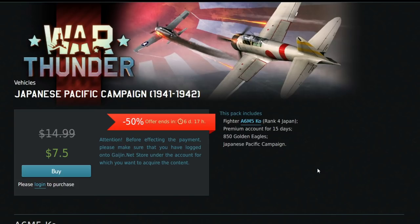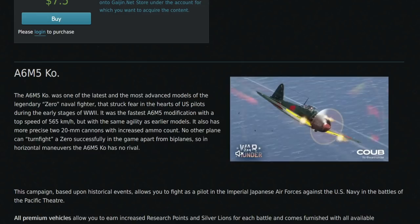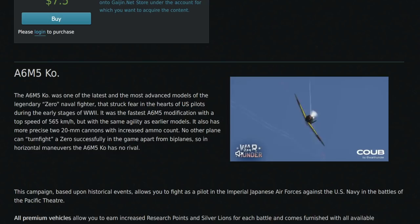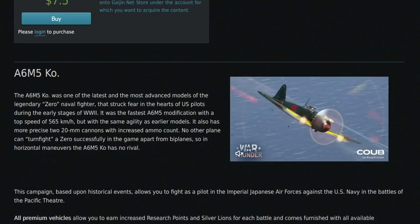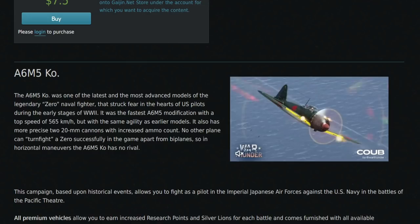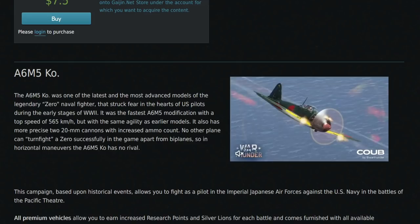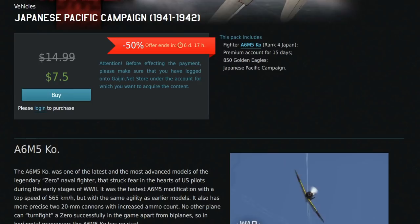The A6M5 Co Japanese Pacific pack is a great deal because you basically get the vehicle and the campaign for free — the pack pays for itself through the premium account and GE. The A6M5 Co is an incredibly good vehicle for grinding Japan: really nice rewards, great maneuverability, great climb rates, and okay dive speed. Its main issues are that the guns aren't the best, and experienced fighters can extend on you. Secondary uses outside of Air Realistic aren't great, but it's a really nice vehicle in Air Realistic and Air Arcade.